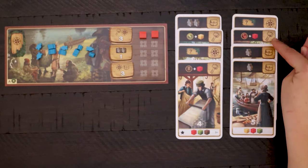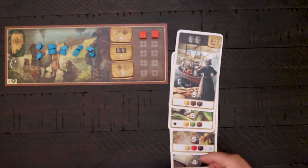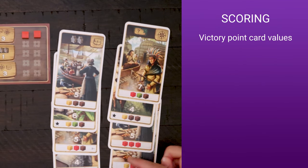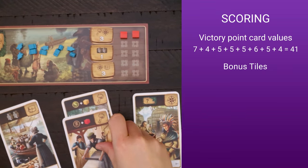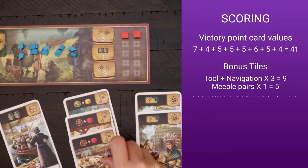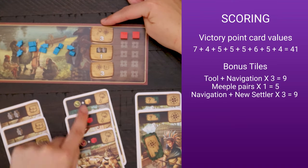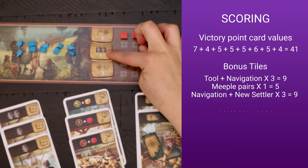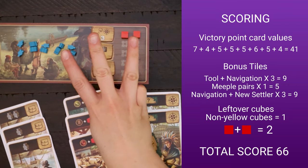Once a player has collected 8 victory point cards, the current round will finish and scoring begins. Each player sums the points listed on the bottom of their victory point cards. Next, they add the value of their bonus tiles by summing the earned victory points for the sets they obtained. Lastly, incorporate the value of any exploration tiles that provide victory points, and add one point for each non-yellow cube remaining in their caravan. The player with the most points wins.